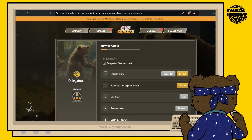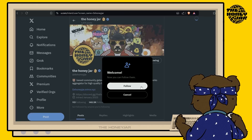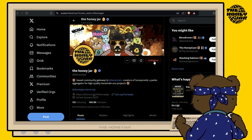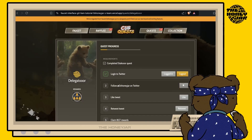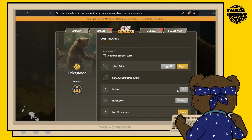Next you need to follow the Honey Jar on Twitter. For step two, hit Follow — this will bring you to the Twitter account. Hit the Follow button while you're there and make sure your account is following us. If not, you can unfollow and follow again. Once done, head back to the quest page and hit the Verify button.